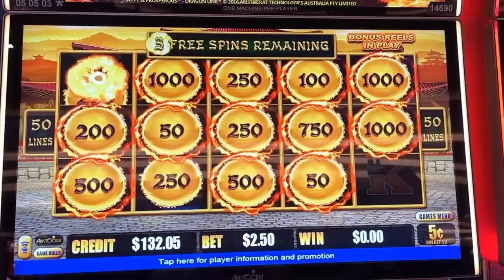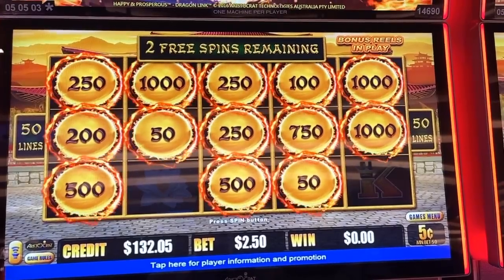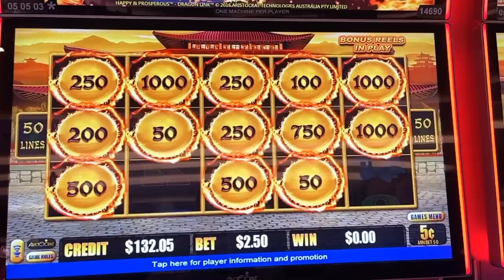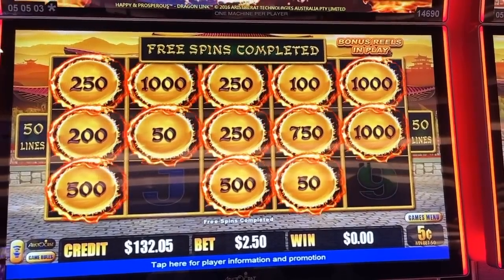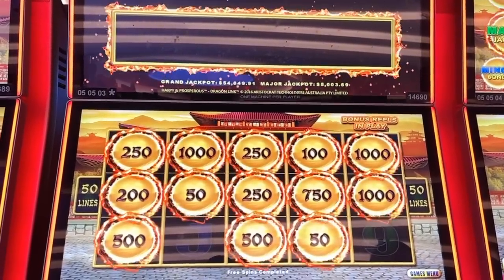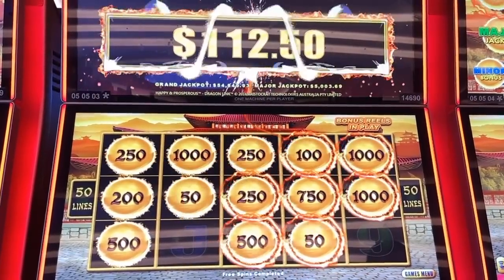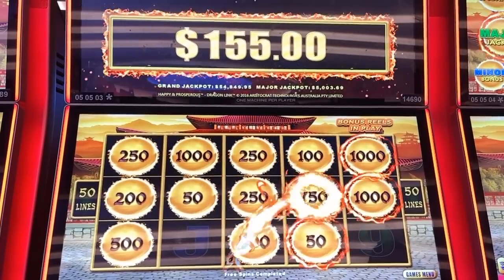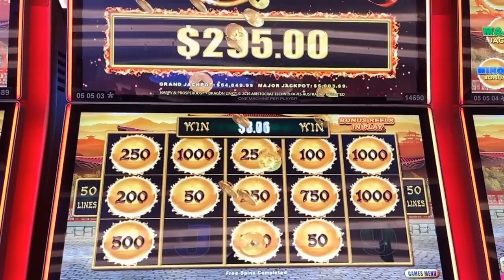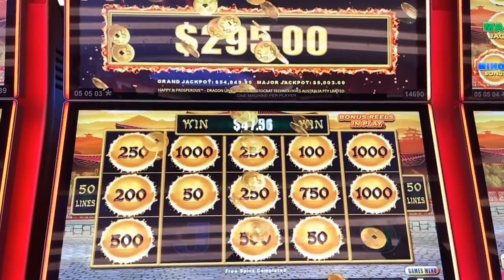Last spin — see if you can get another one. We got it! We give you three more shots at it. Come on, give it to us. Last spin — if you can fill in one of those two, you'll get another shot. I think that's probably the best I've ever done in this bonus round. That was excellent — $295! That's how you do that. We were only two away from $54,849.99.